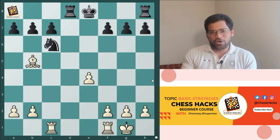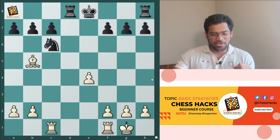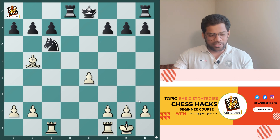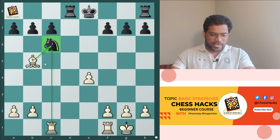So let's understand what is basic strategy. Basic strategy means taking a piece which is attacked twice. So in this example, it is white to play. I can see here the bishop and rook are attacking the knight, and there is only one defender left for this knight — that is a pawn.